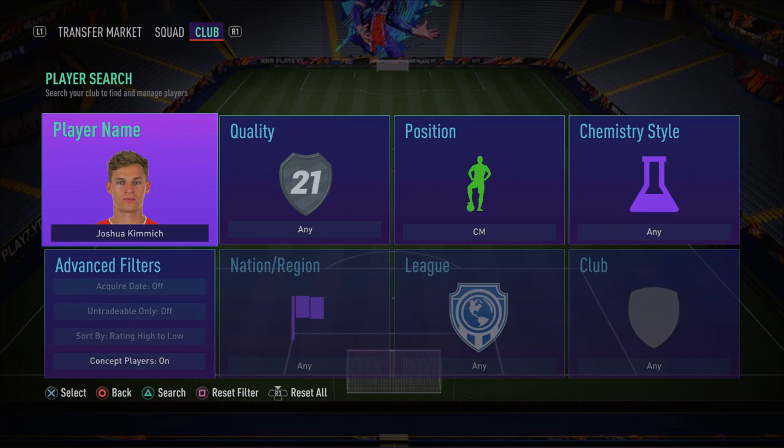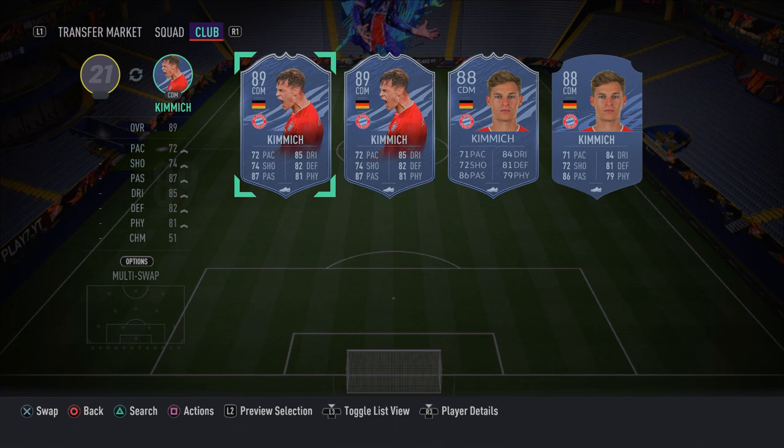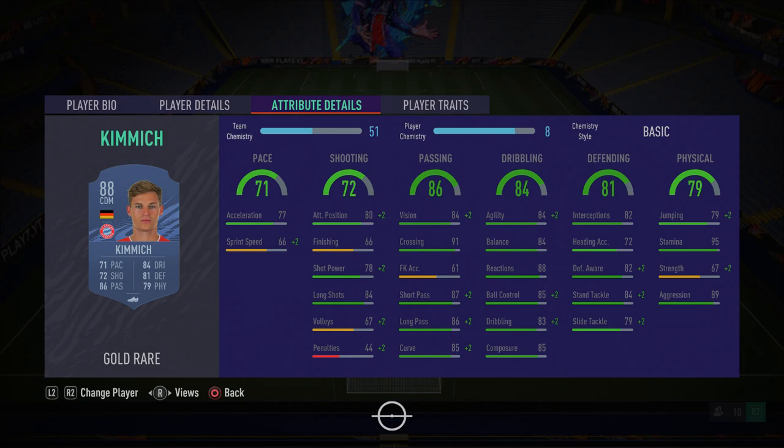In the left centre-mid spot, we have Joshua Kimmich. He's fantastic — good on the ball, agile, can pass, defend, and attack. He's just so well-rounded, a great box-to-box or CDM midfielder. He's got 84 agility, 83 dribbling, 85 composure, 85 ball control, good defending stats, and amazing passing. Having agile centre-mids is important because stiff midfielders get caught out under a press. Kimmich is an absolute baller.